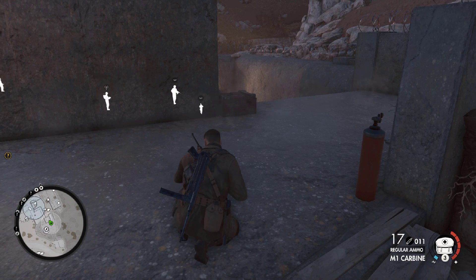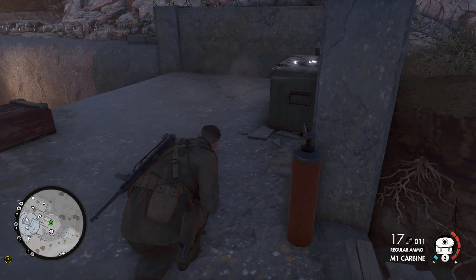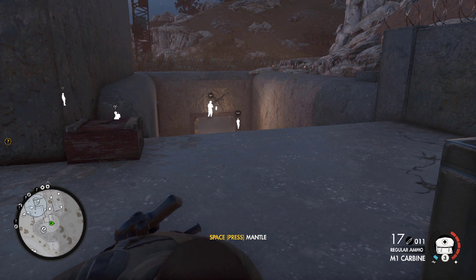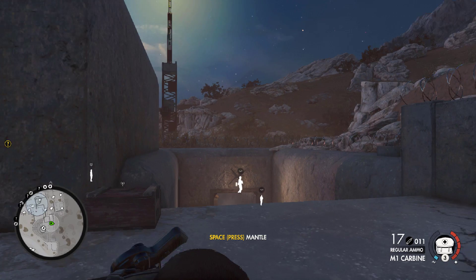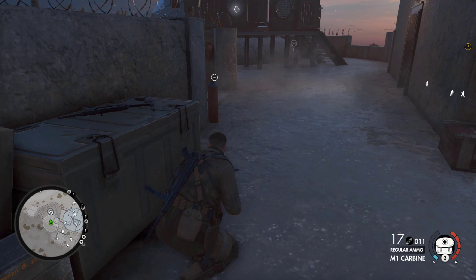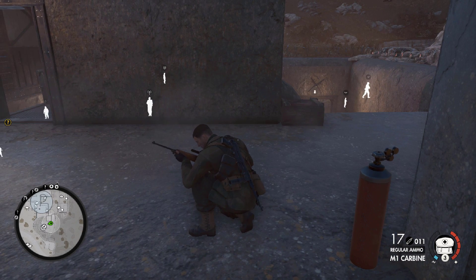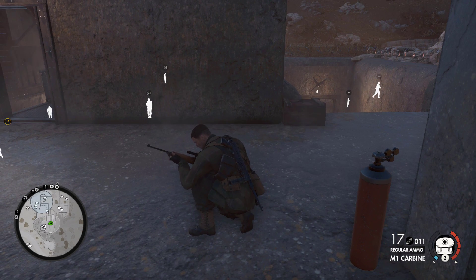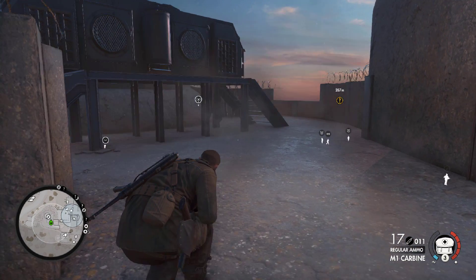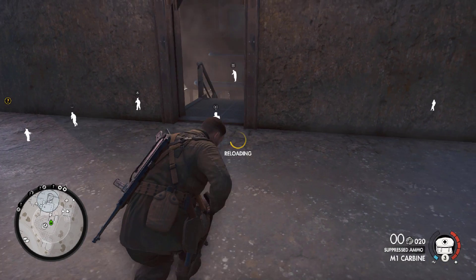Looks like they might all be one level below us down in there. We can see his feet, and the guy below him is another level down. We cannot take toys. What we want to do is get rid of that radio operator first — he came to us previously so he's gonna make us work for it. I think this may be a good time for suppressed ammo.